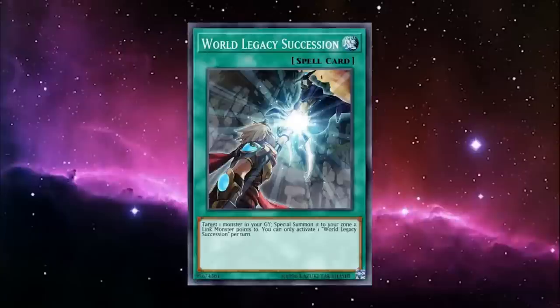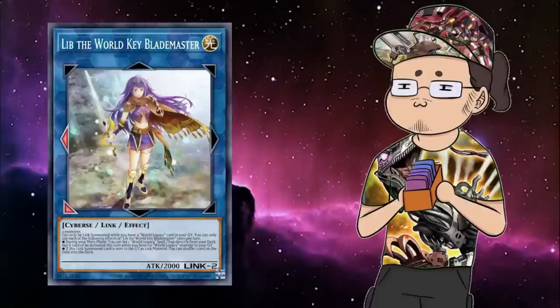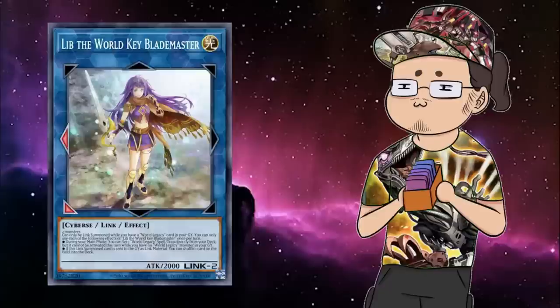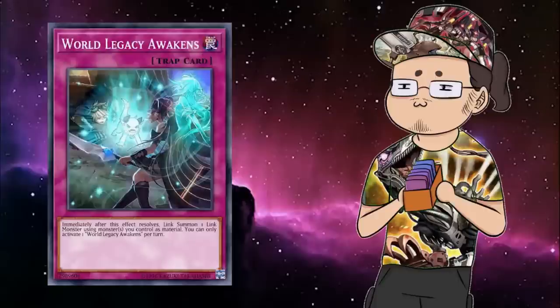Just popping in to note that for World Legacy Succession, if you want an extra way to search it, Lib the World Keyblade Master is always an available option provided you use something like World Legacy World Armor or World Legacy World Crown in your deck as Link material, then climb up into Lib later. Once you have Lib established, you can search for Succession or Survivor to use immediately that turn, or even search for World Legacy Awakens to allow you to Link summon on your opponent's turn after getting your flip effects off for max efficiency. And if you use that Awakens to link off your Lib and another monster into Nightmare Unicorn, you can get two spins back to the deck off of that one discard instead of just one.